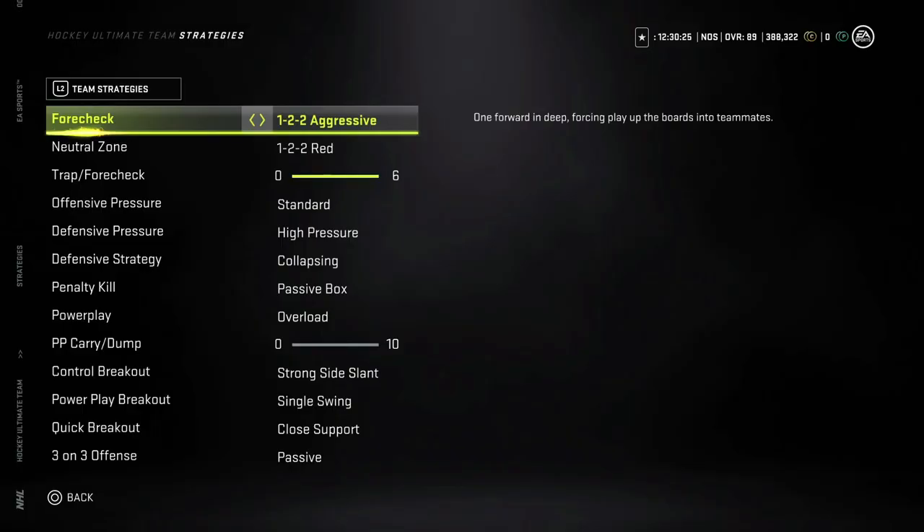First, let's discuss the strategies I normally use. I use the 1-2-2 aggressive, and I'll explain why — this forecheck allows you to have one guy pressuring the puck. The way I recommend you play, especially using the 1-2-2 red in the neutral zone, is to stop that first read pass. The more often you can stop your opponent's first read, the more often you're going to create turnovers — it's basically like a coverage sack in the NFL.